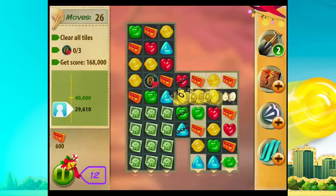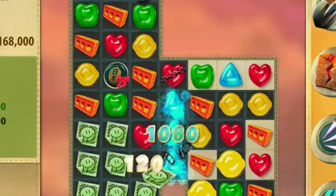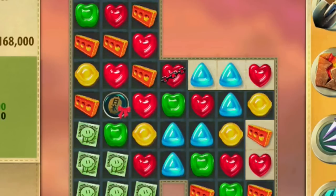Your top priority should be to free at least a couple of those chain gummies. Use the right side of the board so you can clear out tiles at the same time. While clearing all the chains isn't required, it definitely helps make it easier in the long run.